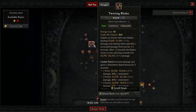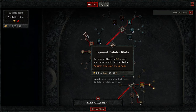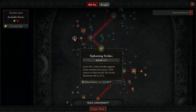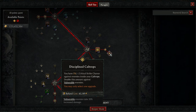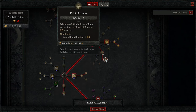Once your gear is better, you can drop combo points and go to Inner Sight. Using Enhanced Twisting Blades for increased damage, and then Improved Twisting Blades — enemies are dazed when they are impaled. 3 points into Sturdy for close damage reduction. 3 points into Siphoning Strikes for a chance to get some HP back when you hit something in melee. 1 point into Caltrops with Enhanced Caltrops — we have a ton of duration, up to 83%. Then Disciplined Caltrops for Enhanced Critical Strike chance. 1 point into Rapid Gambits to get our Evade back quicker. 1 point into Trick Attacks for knocking down dazed enemies.